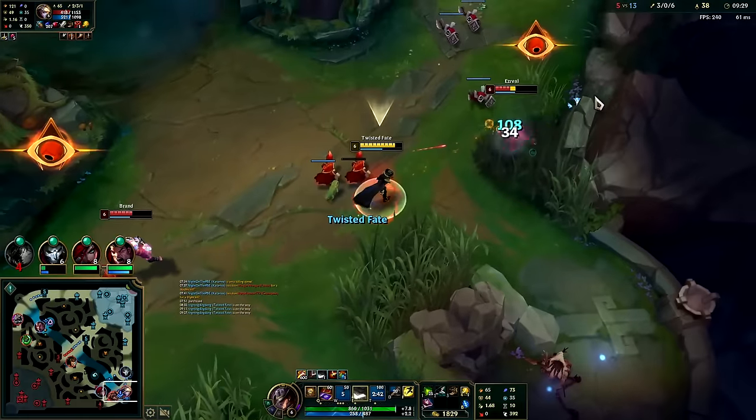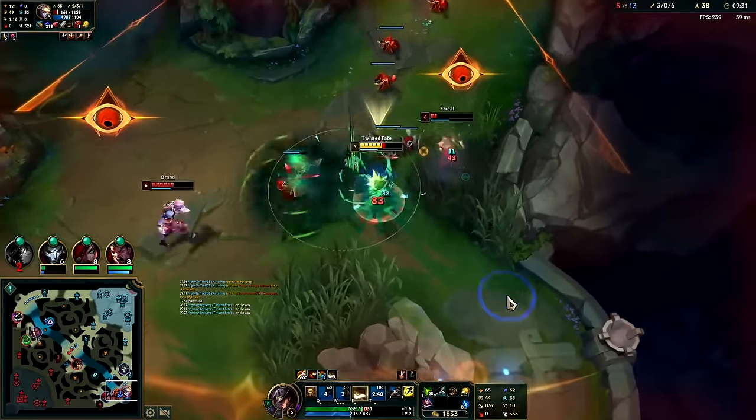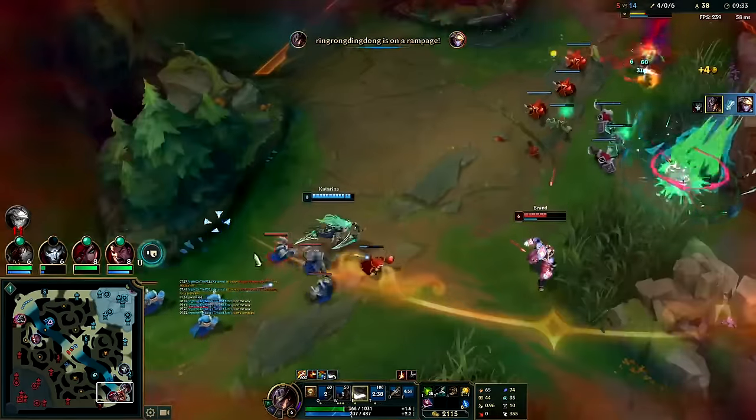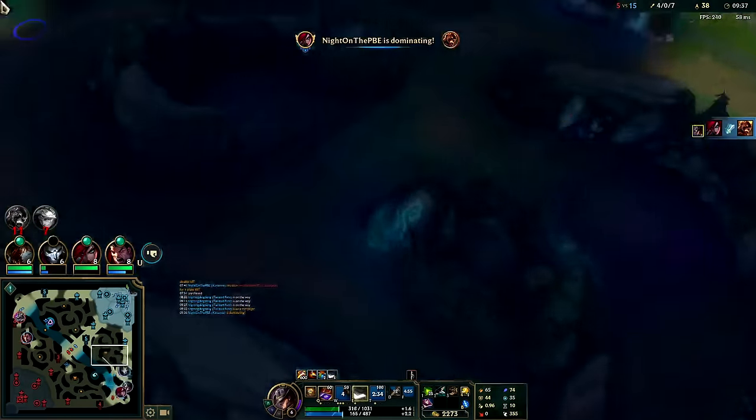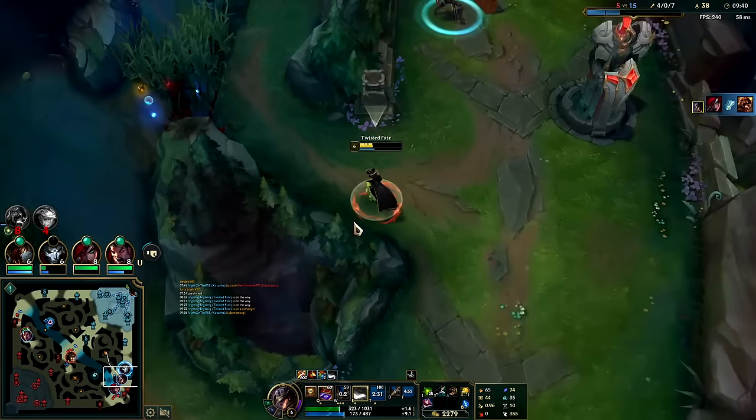There we go buddy — stun card and a Q auto. I'll flash away from that Brand stun. Red Card of Destiny — as long as I got an empowered card on his forehead, I didn't care which one.